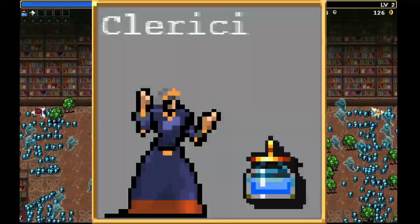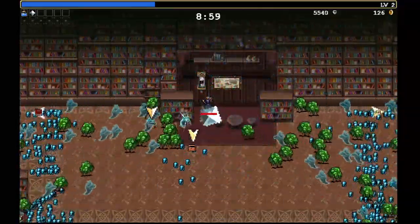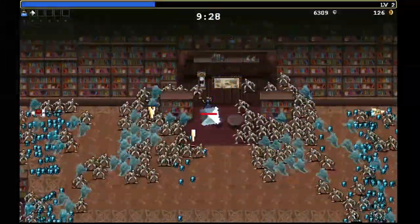Now that we have our power-ups and special unlocks, we need to select Clerici as our character. This method will only work with Clerici since her passive will give our starting items an absolutely ridiculous hitbox and keep us safe all the way to the 30-minute mark while staying at level 2.